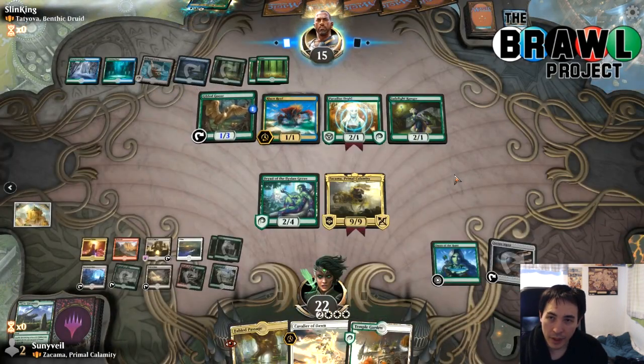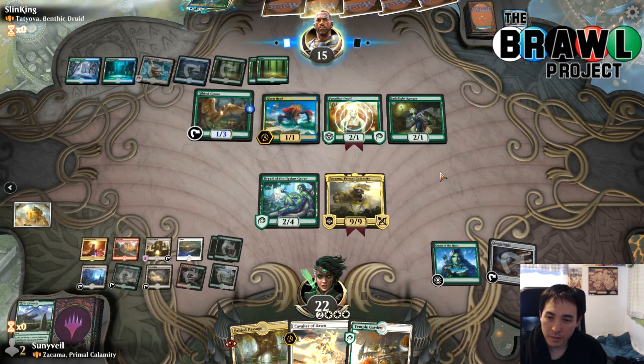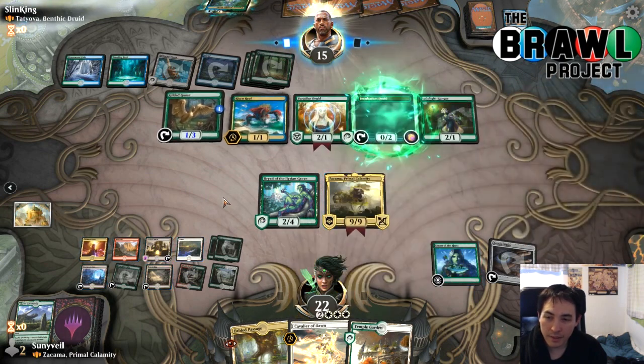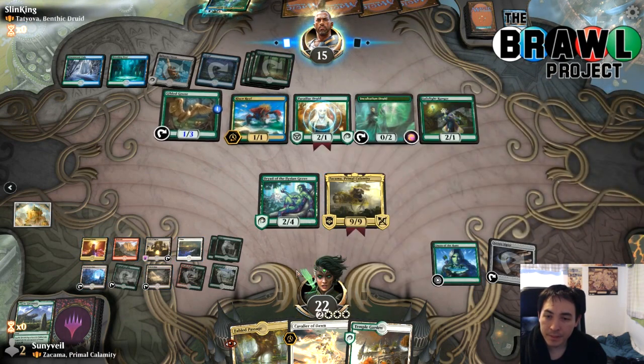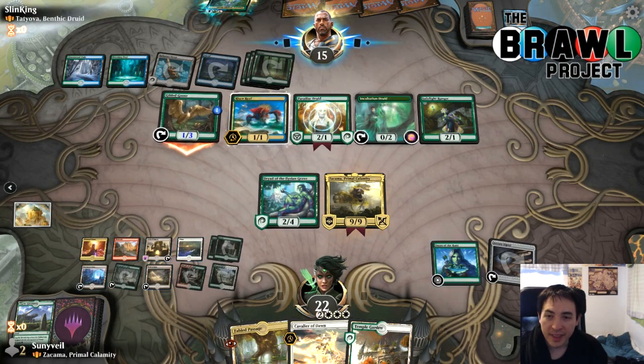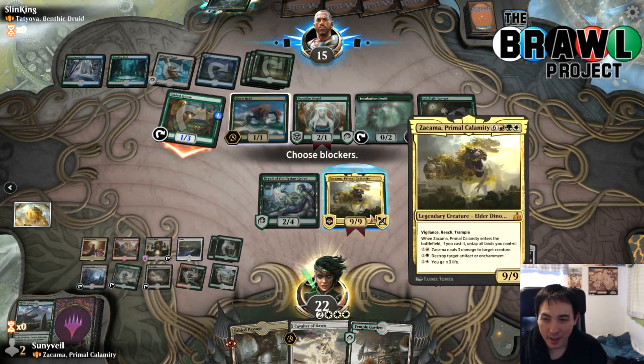Fields of Ruin, Evolving Wilds, Fabled Passage, etc. all feed Crucible of Worlds. This time I'll block. Let's draw a card. The interface is not great with Zakama and Dryad, but it gets the job done.